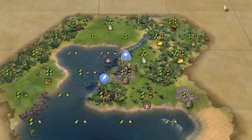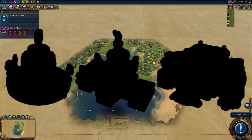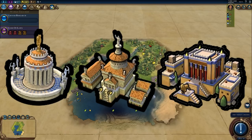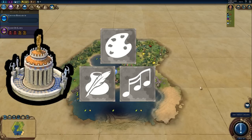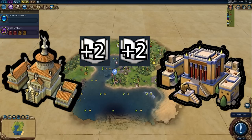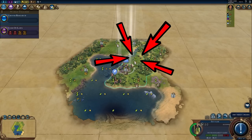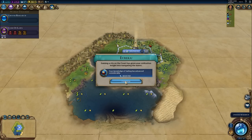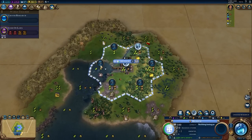What a chop-full start, perfect for what I want to do. The strategy revolves around three key wonders: the Oracle, Apadana, and the Great Library. Oracle to generate great writers, artists and musicians; Apadana and Great Library to hold their works. The best settling spot is on the cattle next to the river — we get fresh water, extra food, and can work these amazing banana tiles, though we won't work them immediately.